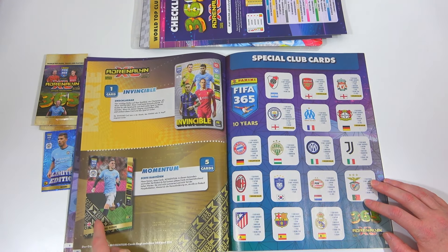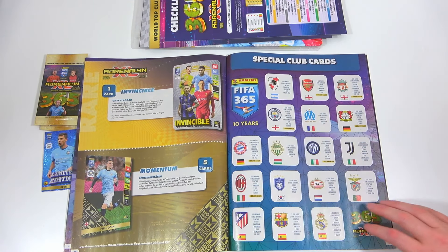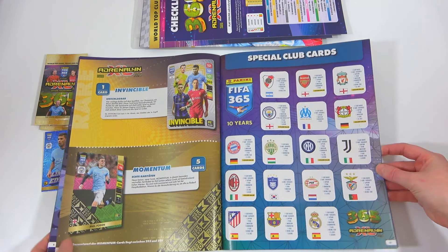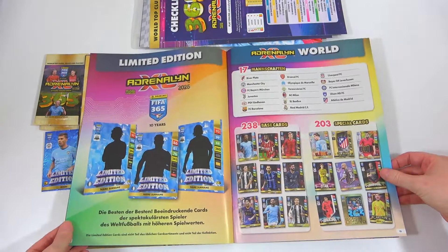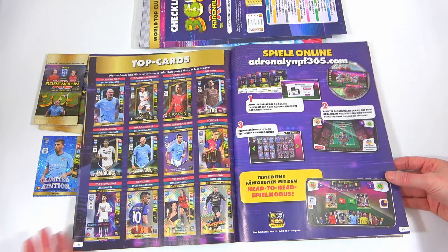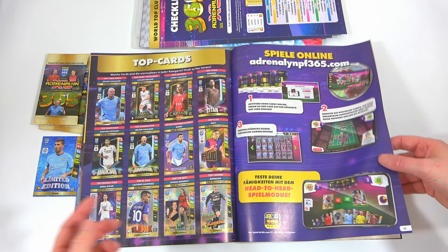There's the invincible as well - oh look at that momentum card, there's only five of them. The odds are usually about one in two hundred packs. And there's only one invincible card - can we find that? It looks so good. Here are all the clubs involved in the collection, quite an interesting mixture. The limited editions we just saw - these are the top cards from each category, the top rated ones - if you're building a team, those are the ones you need.